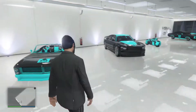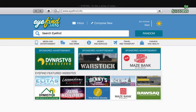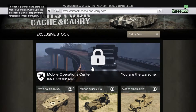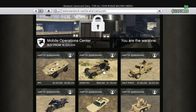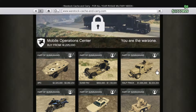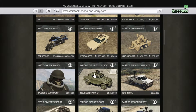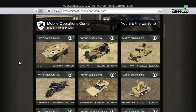Alright, here we go with the gun running update. Let's check and see what they have up in the store. Oh, mobile operations center — that's like a million, 225. APC, 2 million. Dune fab. Half truck or track. Oppressor. Anti-aircraft, ballistic equipment. This is tight, dude. Very expensive stuff, though.